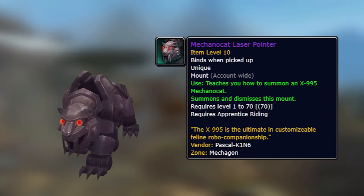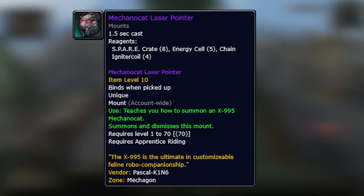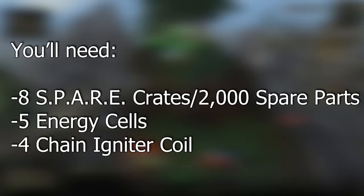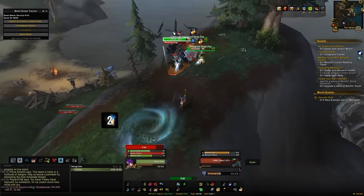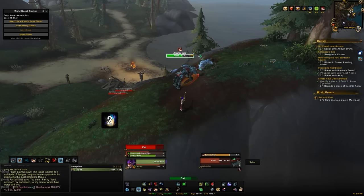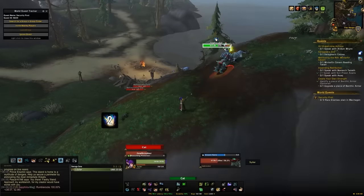The next mount is the X-995 Mechanocat, and this is straight up just a craft. You'll need to get the recipe first from Cork Stuttgart in Bondo's Yard, then purchase it. From there it's a case of getting 2,000 spare parts, 5 energy cells, and 4 chain igniter coils. Between the two mounts that need chain igniter coils, you should have plenty if you're proactively killing all the rares. Once you've got all the materials, head over to Pascal — who you should have unlocked from the main story questlines — and you'll just craft the mount.